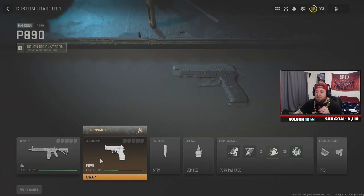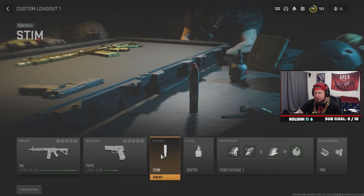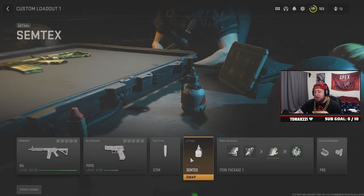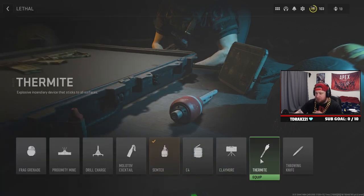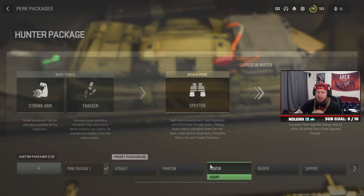We're going to go with the P890 as the secondary — it's an excellent secondary, although you'll probably never use it. We've got the Stim for the tactical to help regen some health. For lethal we've got the Semtex, although I really do like the Thermite, or the Throwing Knife — which is actually insane in multiplayer.